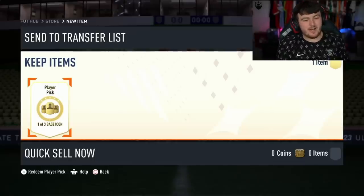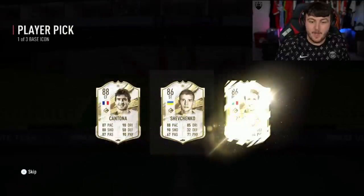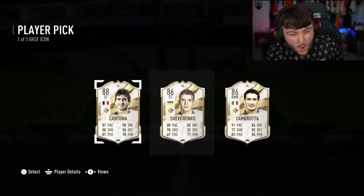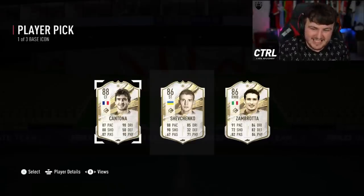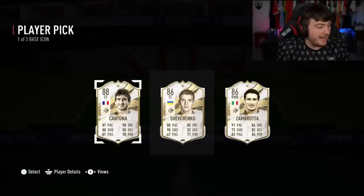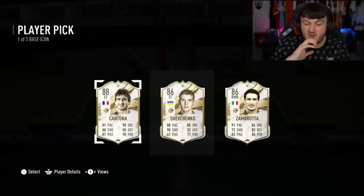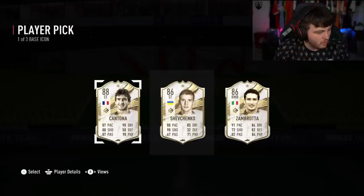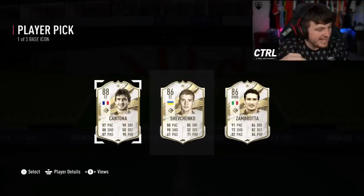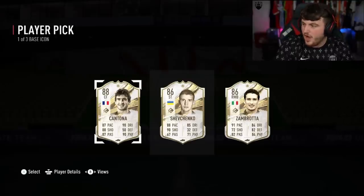We've got James's base icon player pick. He's recently packed mid-Hullet. Let's see who he gets. Base Cantona — the thing is, base Cantona is obviously the pick here. Incredible card. Base Zambrotta is actually sick as well. Even if you didn't get Cantona, Shevchenko is not terrible, but Zambrotta is also really, really good. Cantona — is he our first 700k plus player?